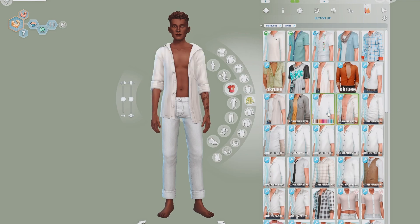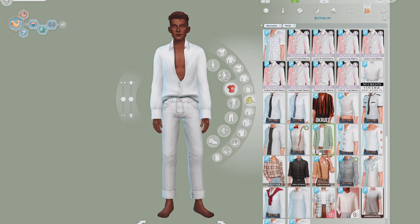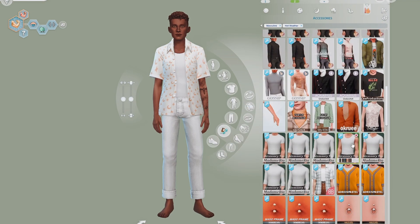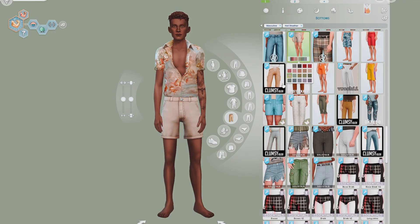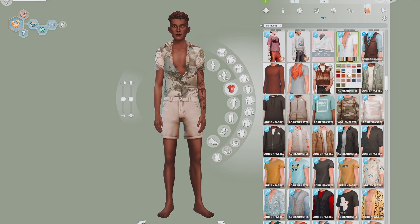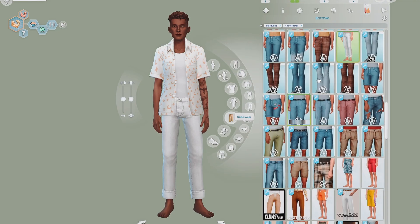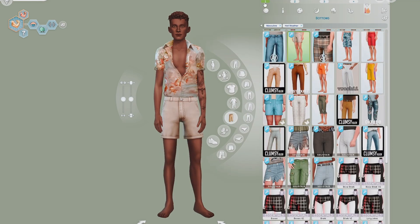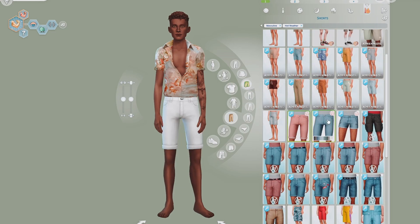For his party wear I gave him a red suit, which I think he looks very dapper in. I didn't really know what to give him for party wear — I wanted it to be aligned with the old money aesthetic since he's definitely rich — and when I came across this suit I thought, maybe, let's just go with it.